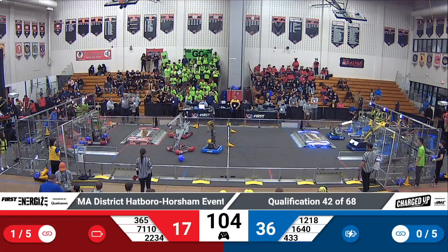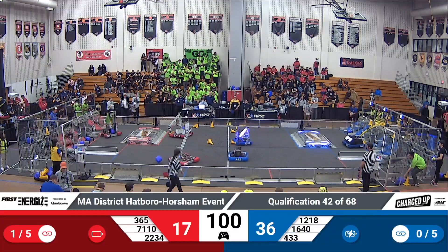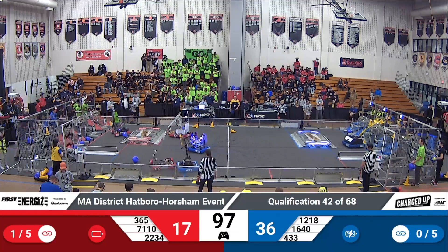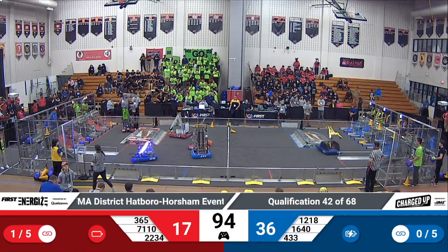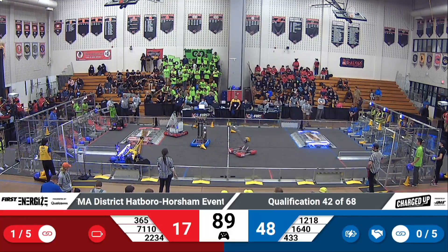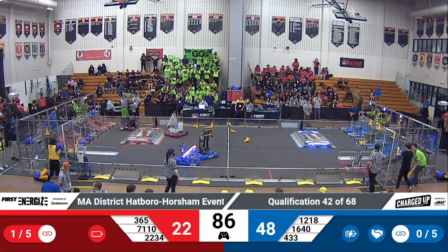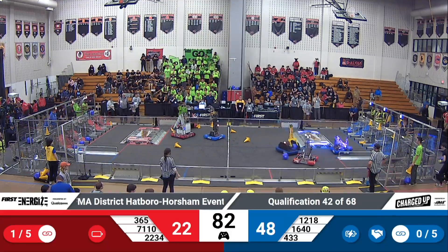The Miracle Workers 365 using their cube intake to facilitate cubes into the hybrid nodes along the floor. 16-40 Sabotage dropping a cone onto the high nodes. Minute and a half remaining. The Miracle Workers reaching up top — points efficiency: five points per cube scored in that top row.